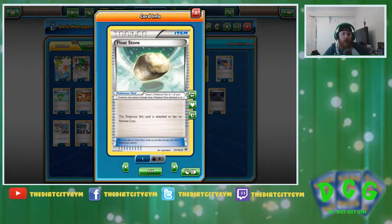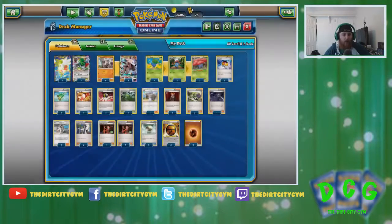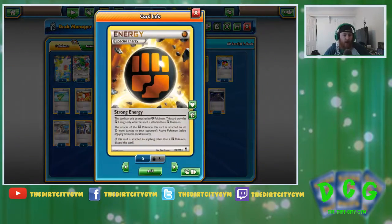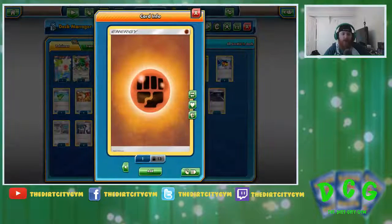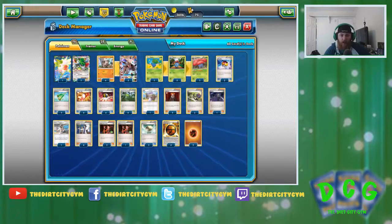Next up we've got three Float Stone. Obviously we want to get these down on a Vileplume as quickly as possible — usually on a Gloom before we evolve into Vileplume so we can get out of the active with that Vileplume. And finally we've got four Strong Energy — these power up the Lycanroc, make them do a little bit more damage. And then five Basic Fighting Energy. We don't need a whole lot of energy in the deck; generally we're going to be attacking with Crunch the majority of the time, but every now and then if we need to do Accelrock or even Lycanfang GX, those aren't bad options.